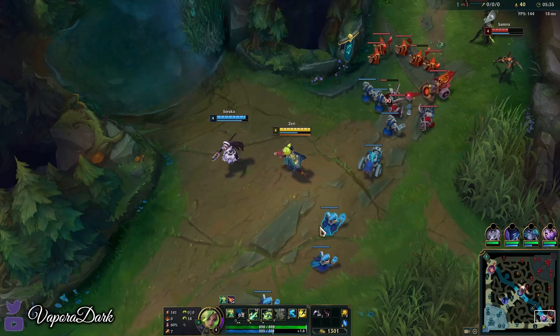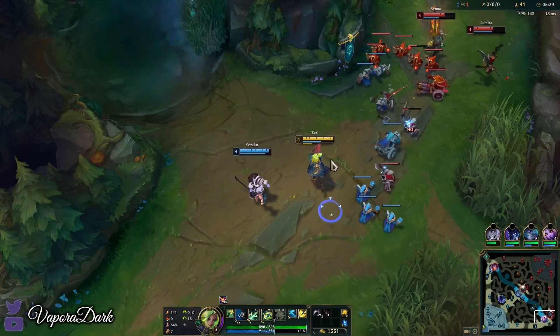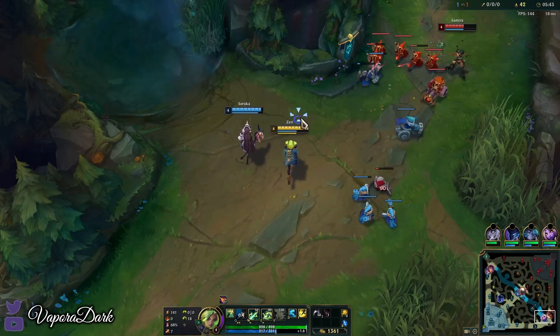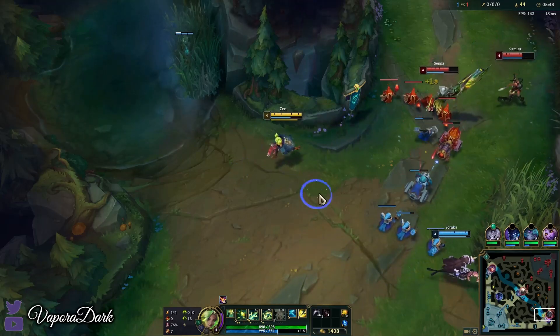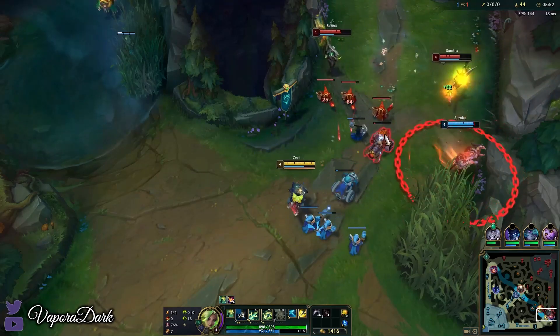Nocturne is pathing top side, so I don't find much value in letting them push in here because they're not going to be in a gankable spot anyway. So I'm going to start thinning this out. They will be in a gankable spot, but with nobody to gank them, it's pointless. Now we can look to crash this next wave.